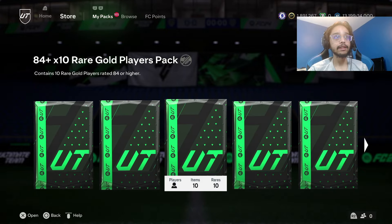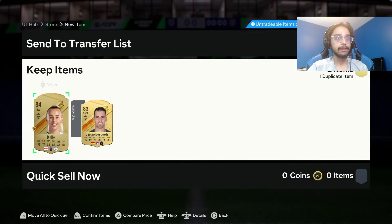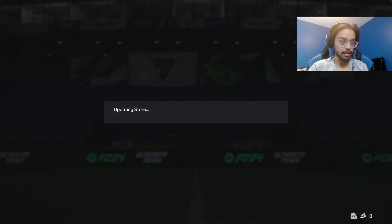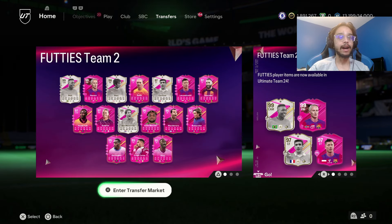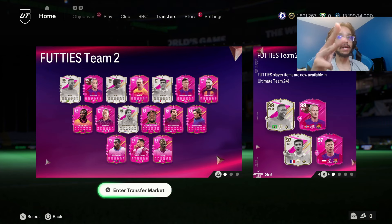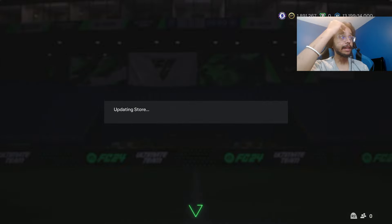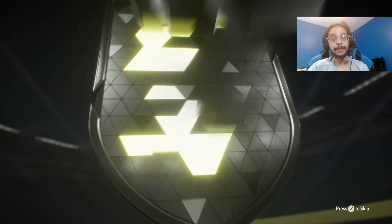So here we go — we got 5. We'll start with the 83x10s, but we do have 5 84x10s to do right now. Hopefully we can get some Team of the Seasons. Let me show you the cards I haven't pulled yet — I haven't got St. Max, Rodman, Benzema, Lewandowski, Cantona, Rolfo, Hansen, and Pele. So one of them would be great. I found out St. Max is like 150k, so if I could get him, that would be great.